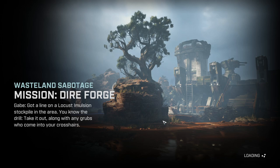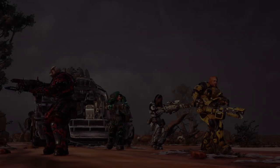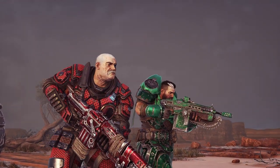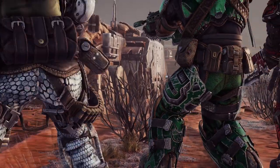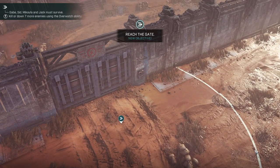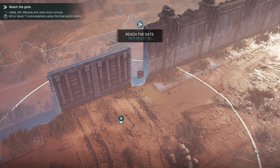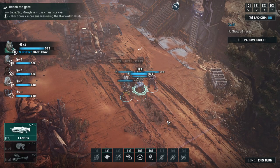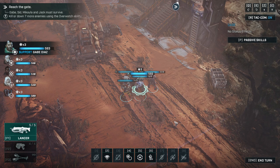We got a line on a locust emulsion stockpile in the area — you know the drill. Take it out along with any grubs who come into your crosshairs. We certainly know the drill, let's get that mission started. This is the first veteran mission and I assume they are much harder. It's called veteran for a reason. Ready to do some damage — go time.